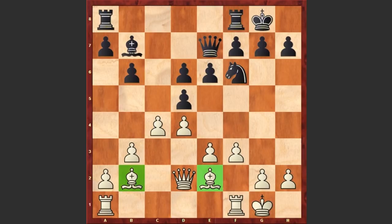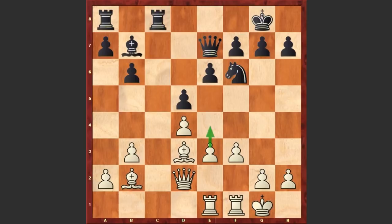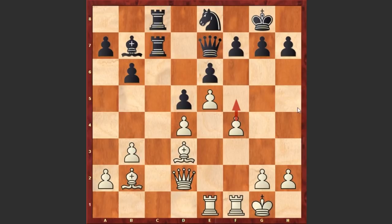That's why White is now going to open up the position. dxc4, Bxc4, d5, Bd3, Rc8, Re1 — White is preparing e4. Rc7, and in return Black is going to double up his rooks on the c-file. e4, Rc8, and there it goes — e5, Ne8, f4. This f-pawn is going to march further, but now Blackburn plays g6, stopping the pawn's further advancement.